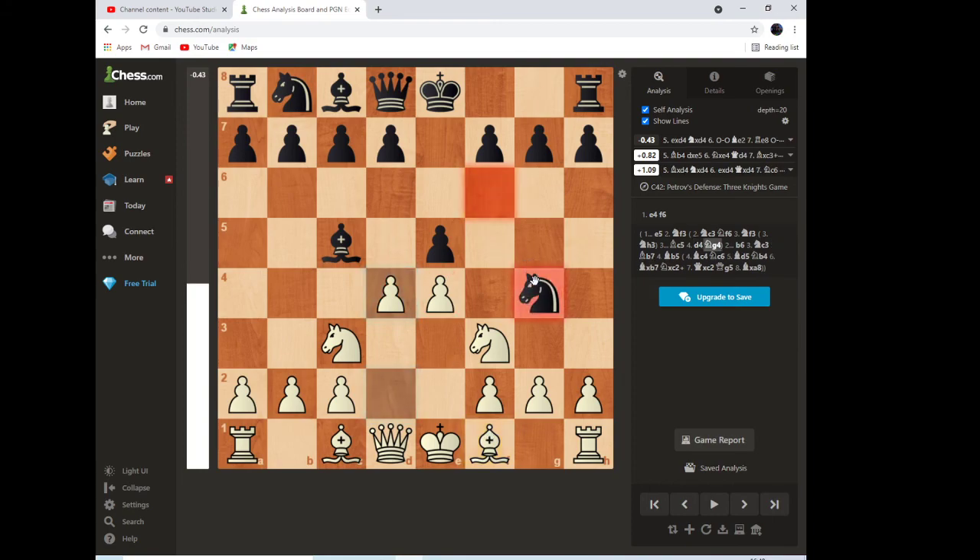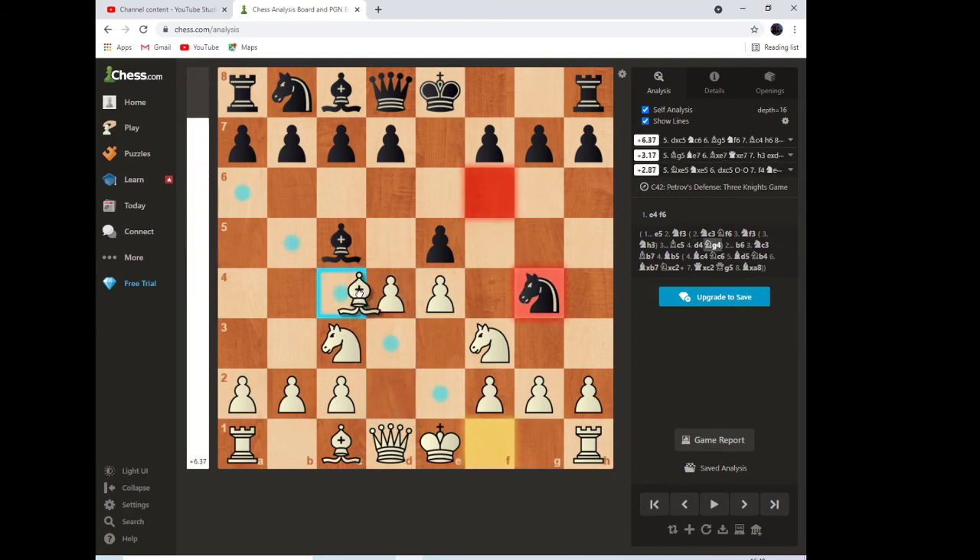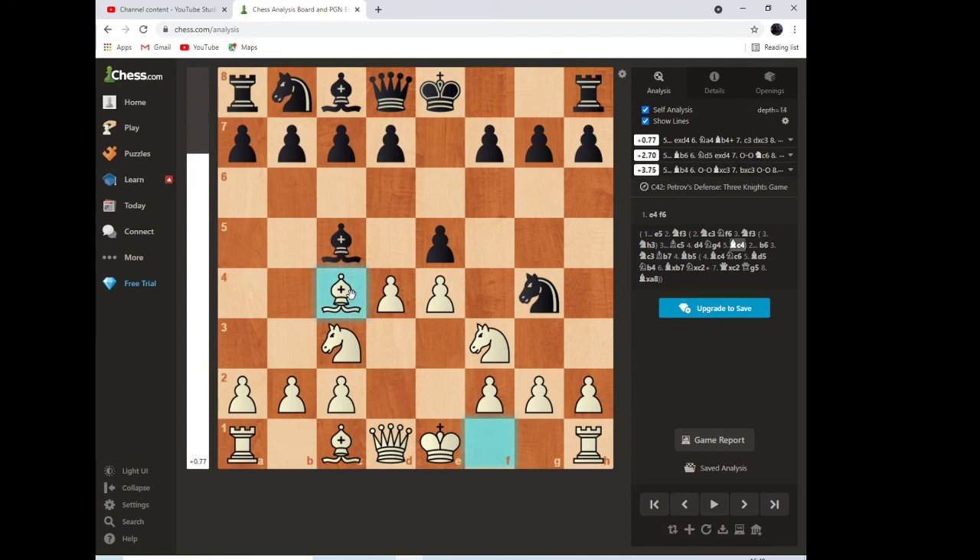Then you want to put your bishop here. As you can see, you could have gone there as well, putting a pin on this pawn. You didn't have to though, and then for the last piece you can go here if you want, which is quite a good move actually.